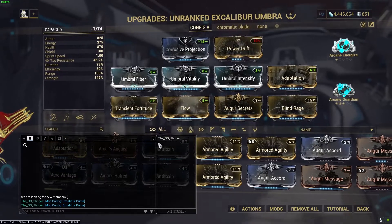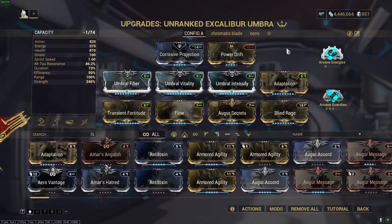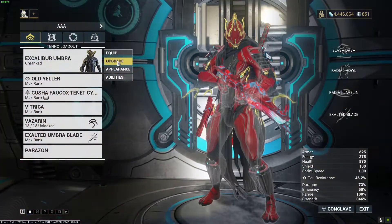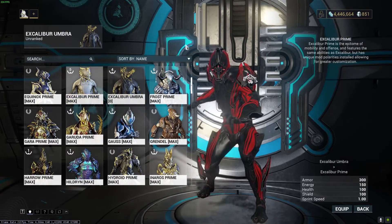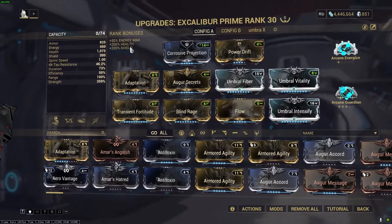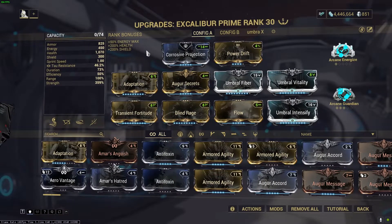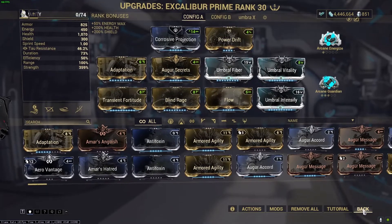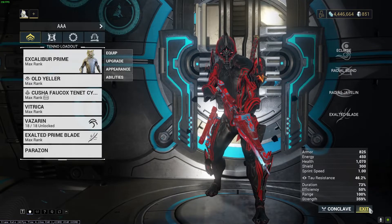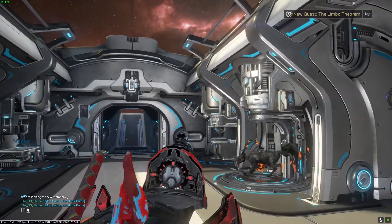You can screenshot my builds — they're identical. Even the arcanes are identical, every mod is leveled the same. It is the exact same build. I'm not sure why Excalibur Prime has a tick more strength, but he's at 359. Other than that, all these stats are pretty much identical — that's the only difference. They're identical except for a tiny bit of strength.